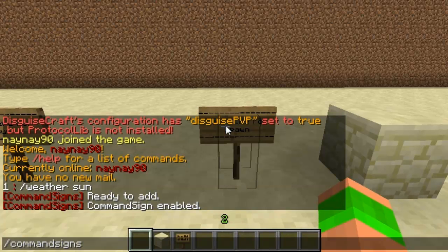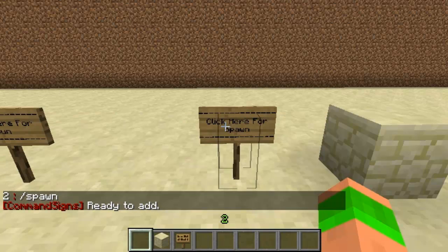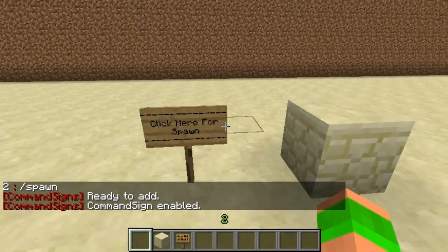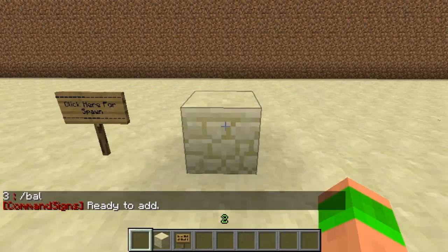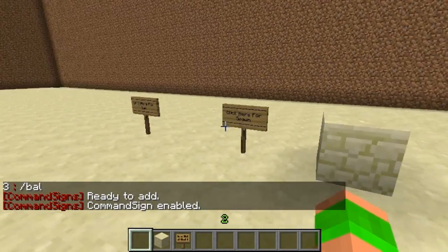Then you do 'command signs', line two, slash spawn — right-click and that will take you to spawn. Then you do slash command signs, line three, slash bal, so now it will show your balance if you right-click on that one.